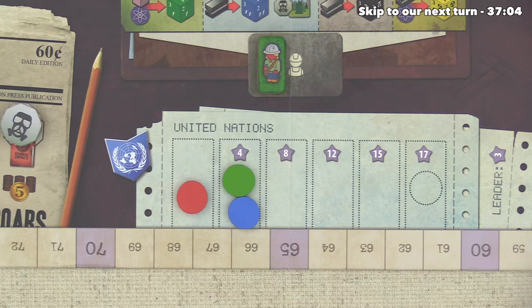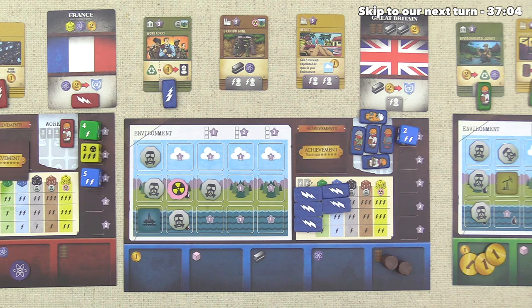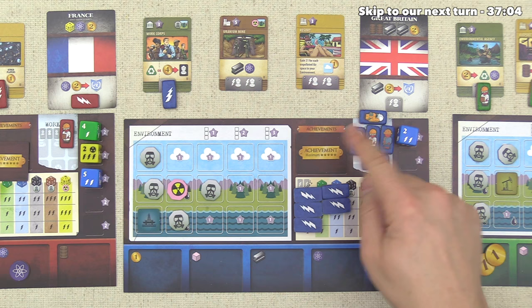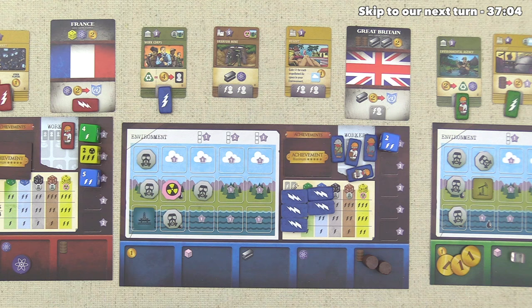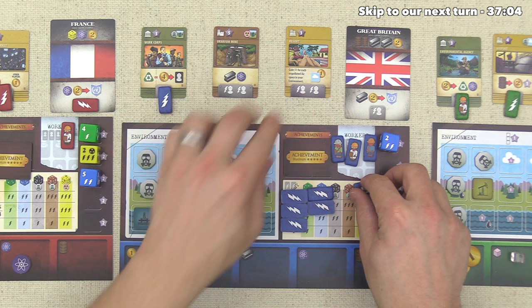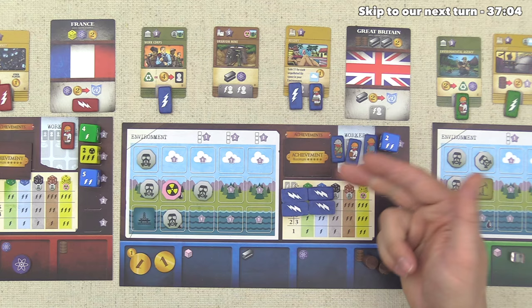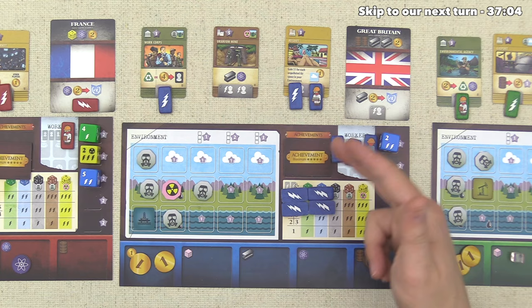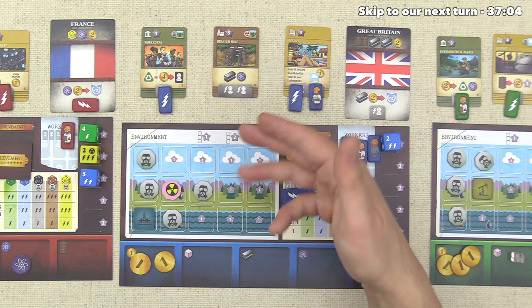Our opponents did the UN much earlier, but they stalled out and we're now all tied at the first step. Blue has a massive contingent of workers, with one already out on the board. They activate the finance spot for two money, then activate their resort with one worker and one energy, getting one money per clear air spot — still only four. They probably should have cleared that contamination first to get more money from the resort. But they end up with four more money. Green has no workers and must generate, pulling all five workers back and spending two oil barrels for two petroleum dice.